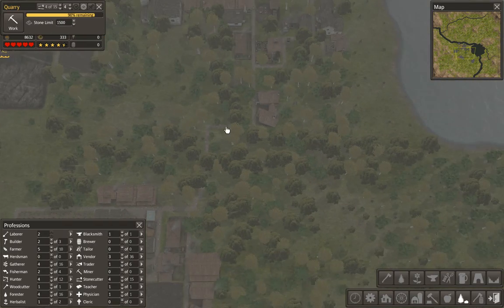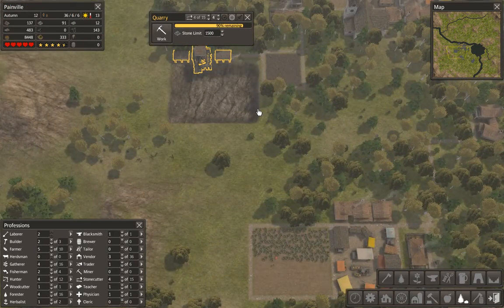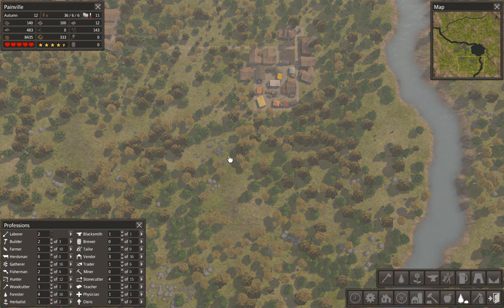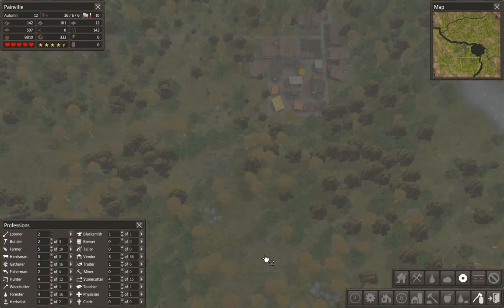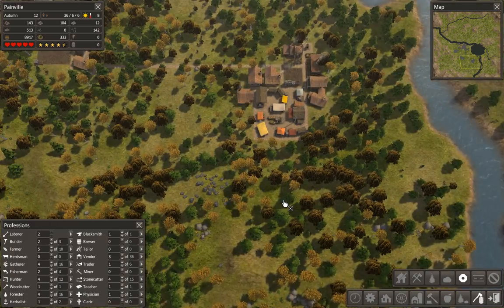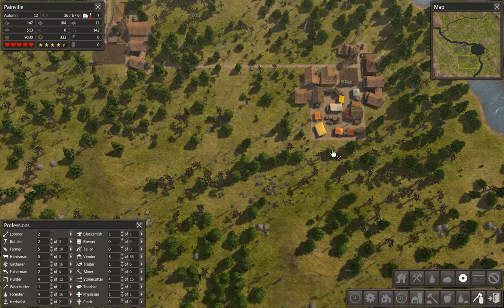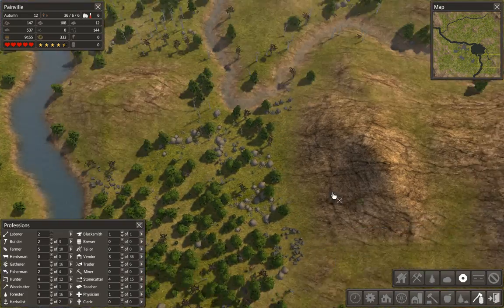We're not doing bad at the minute but we are going to need to start increasing this population. We're going to need some more miners and stone cutters — we do need to make a mine, I think. We're a bit short on iron, has to be said. We've got all this other side to explore as it were.